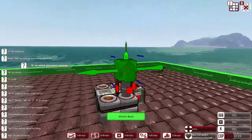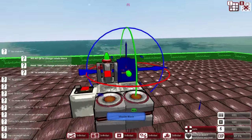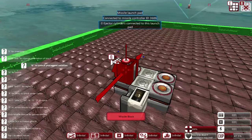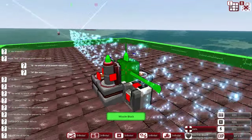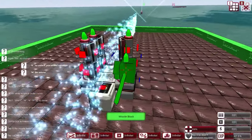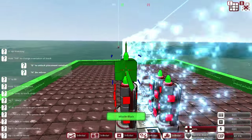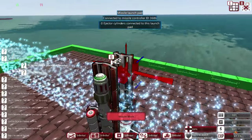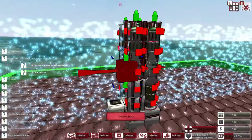The missile blocks also need to be facing upwards, or in the direction you want them to go. We're going to put on mirror mode by pressing N to speed things up, and create a five-high weapon. You will be given an automatic missile regardless, which is always nice. You can build with one edge facing one way, then the next edge facing the other way — it still works.